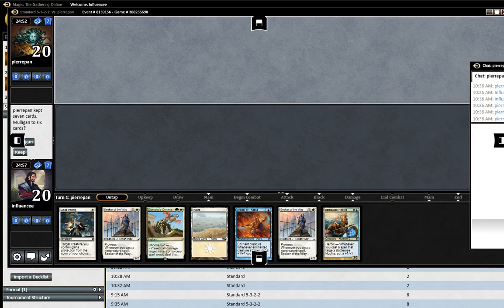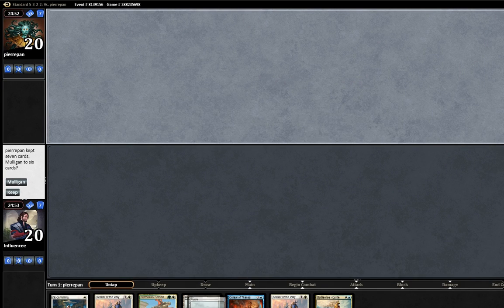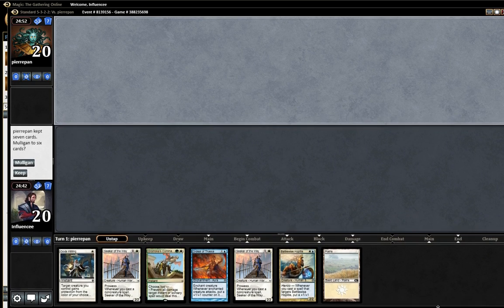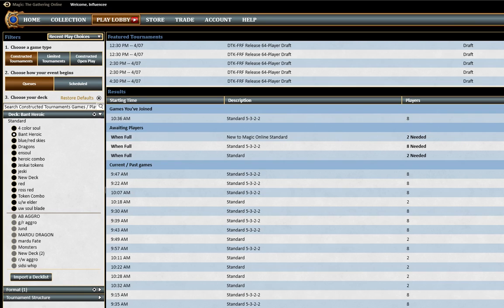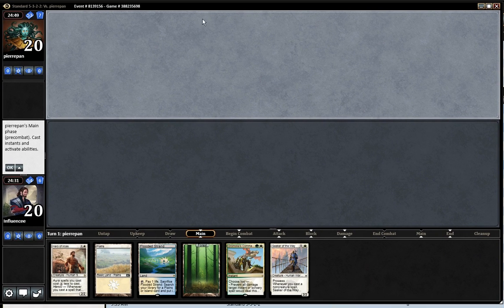Alright, here's match one of an Ape Man. I'm playing Bant Heroic. Can't see my hand so I'm looking over this hand really fast and it looks like a mulligan to me — one land, I can't play anything. This next one looks like a keeper. Doesn't have that much action but it's not that bad, so I'm gonna keep. He's on the play.